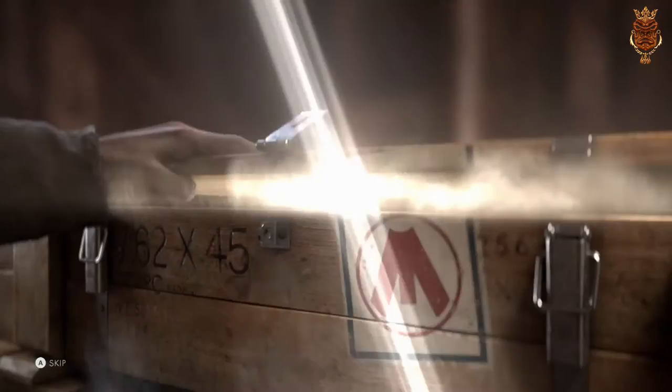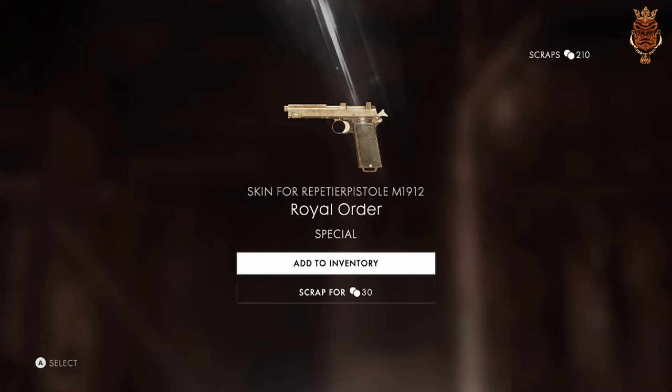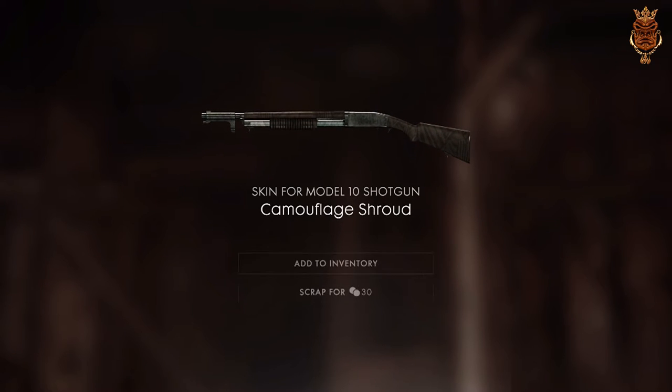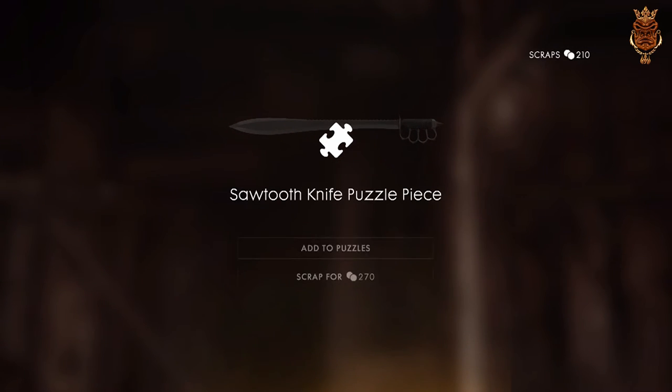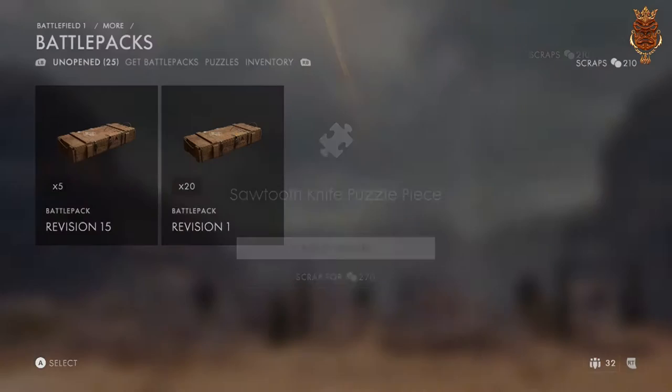That's a nice camo man, I like that camo. They got some pretty sick camos in this game. We're gonna open up another one here — I'm just tearing through these as fast as I can. I don't remember if I already got that one. I got a puzzle piece — that's my first puzzle piece! I got one, but I think I need four or five.